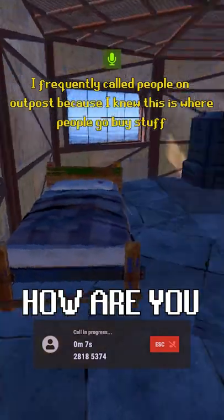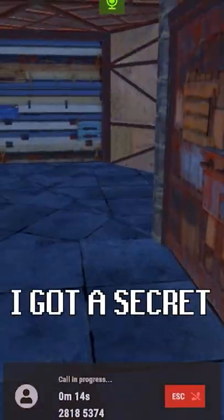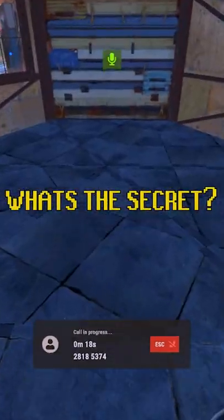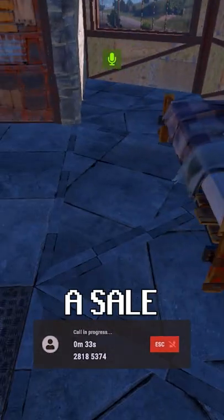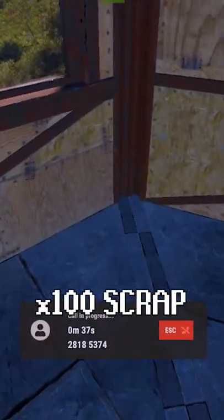Hello? Hi, how are you? How's it going? It's going good. I'm doing pretty well. I got a secret to tell you. What's the secret? There's gonna be a sale — one garage door for 100 scrap.